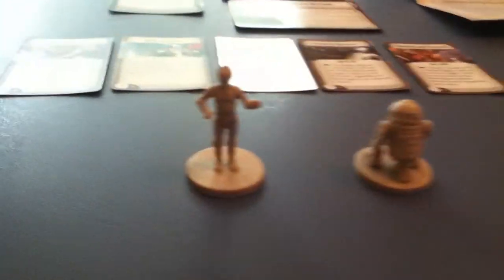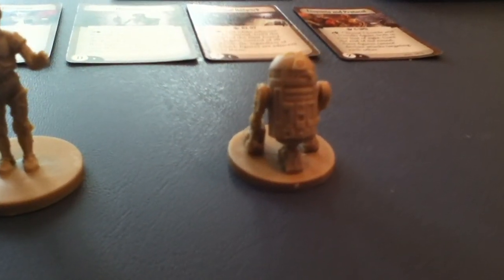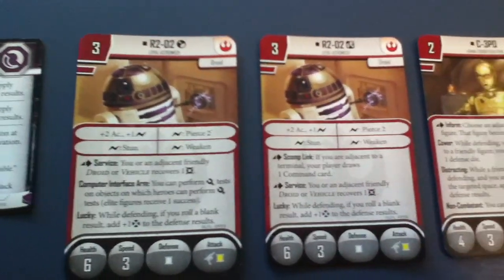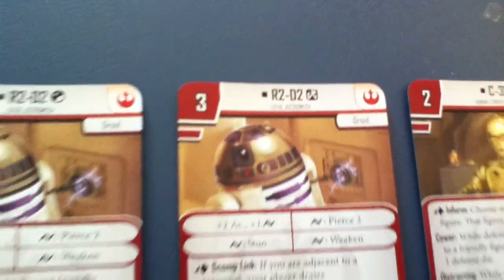Of course, the biggest thing coming out of this is that you've got miniatures — we've got C-3PO and we've got R2-D2. With them, we have their deployment cards. R2 gets two of them: R2-D2 with one symbol is for the campaign, and with the other symbol is for skirmish missions.